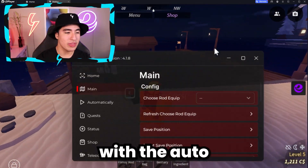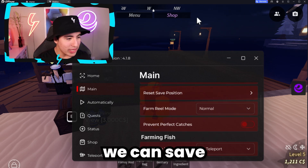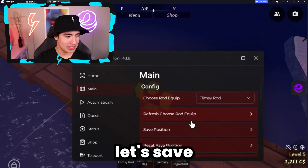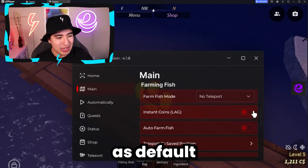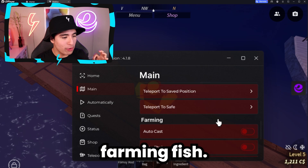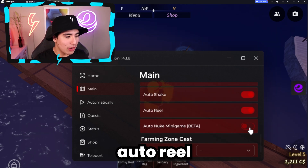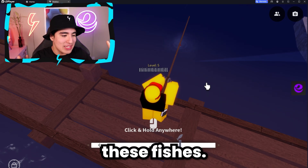Let's get started with the auto farms right away. Select what fishing rod you want to use, then save a position to farm from. You can change your farm mode — I'll leave it as default — and then start auto farming fish. I'm also going to enable auto cast, auto shake, auto reel, everything. And as you can see, we are instantly starting to farm these fishes.